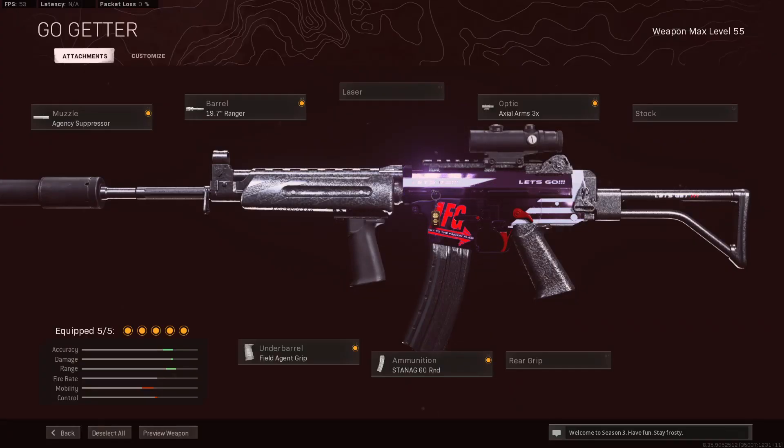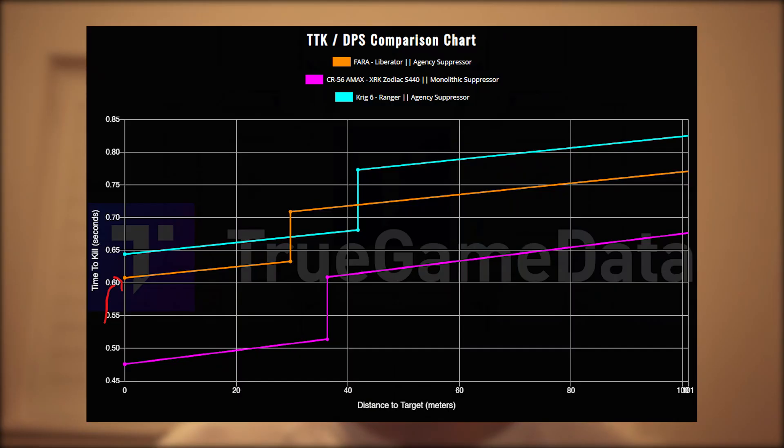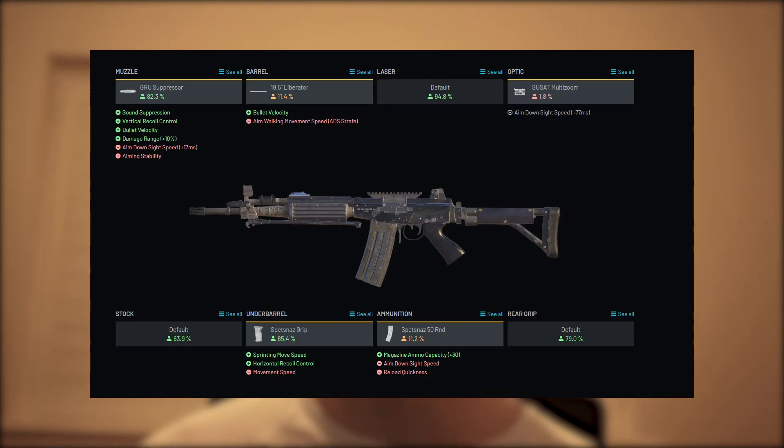Next up is a list of ARs that I'd also recommend alongside the A-Max. The Krig being the first — this is best for all players of any skill level, mainly because it has very, very low recoil and is very easy to use. Here's a quick screenshot of the build. The next one is the Fara — as you can see on the chart, it's a pretty fast time-to-kill gun, like the Krig. It's either or, up to you. Personally I'd use the Krig; however, the Fara is better for more medium to short range engagements.